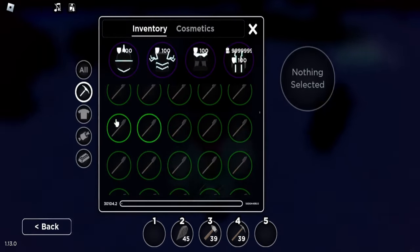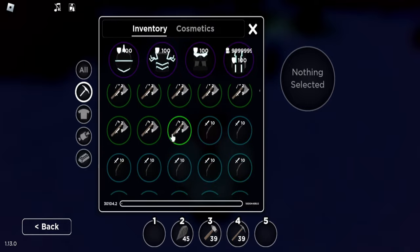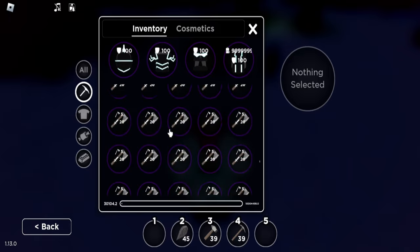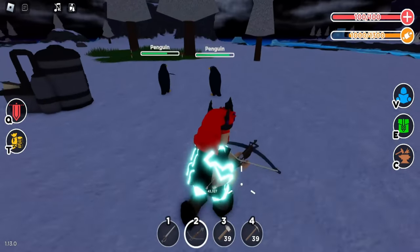We just need a bow and sword, there we go. Now we just gotta find it through this ginormous inventory. Give me a moment to find these things because they're probably pretty hidden in here somewhere. Alright, I found the sword and that's all we need — now we're gonna kill these guys.